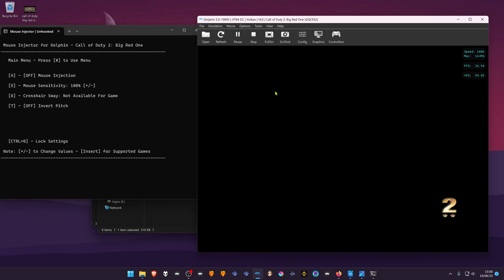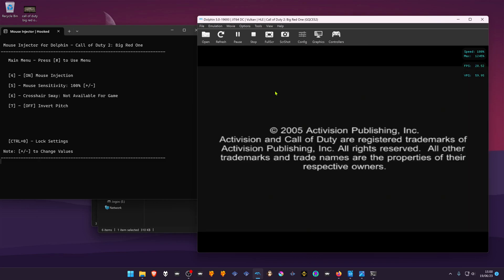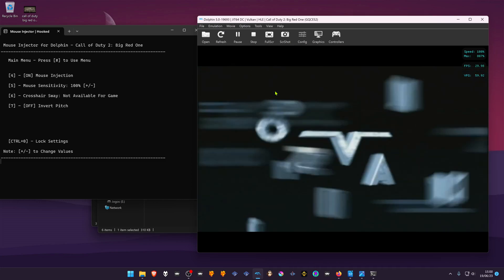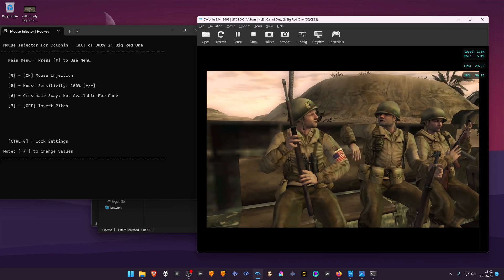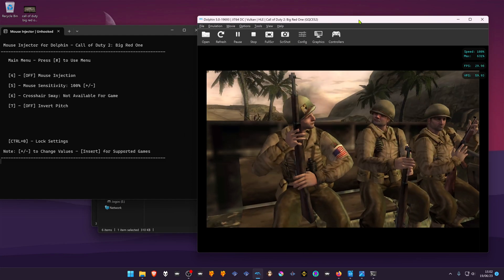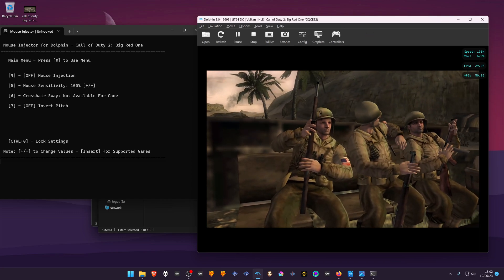Now load the game, and after loading press the number 4 key on your keyboard. You can see that the Mouse Injector is detecting the game. If for some reason it doesn't detect the game, try closing Dolphin, opening the Mouse Injector first, then open Dolphin and load the game. Pressing 4 again will unhook the Mouse Injector so you can move your mouse freely.